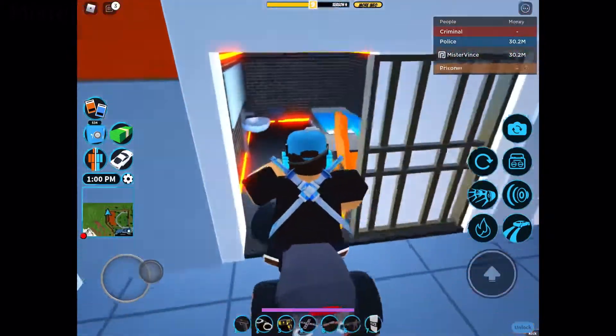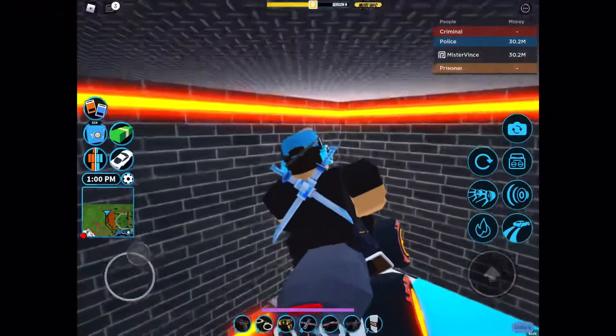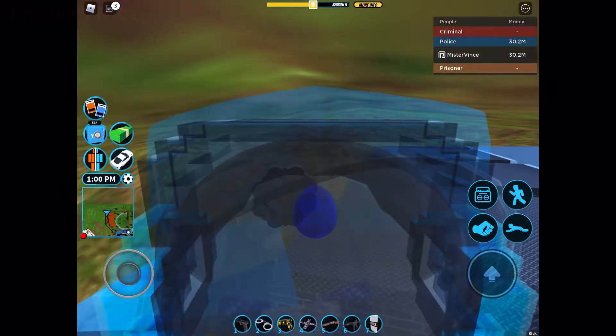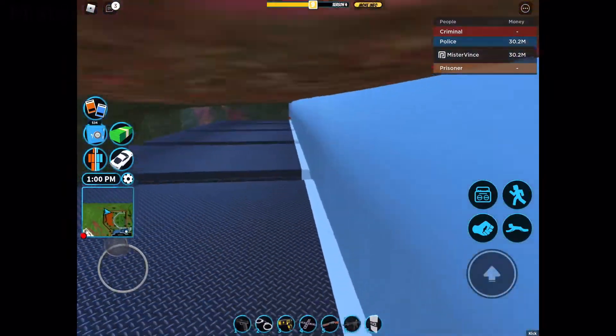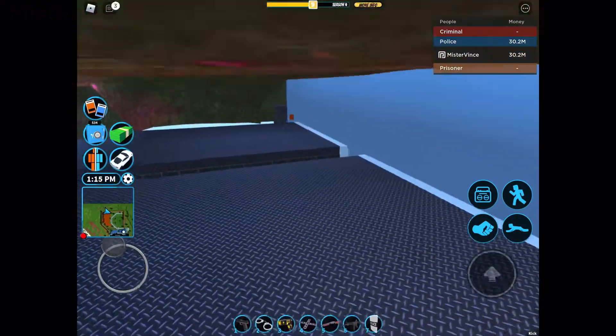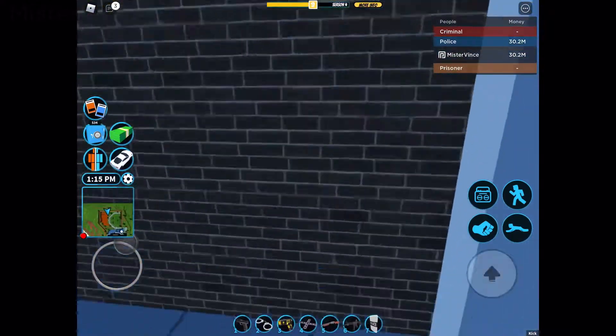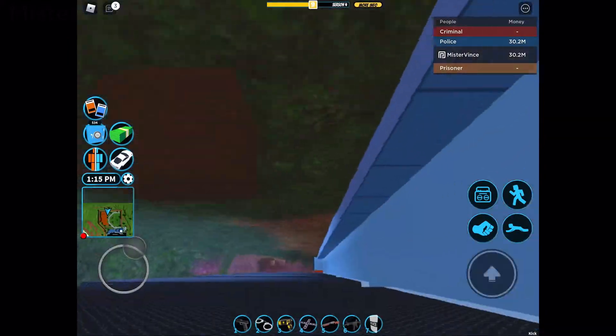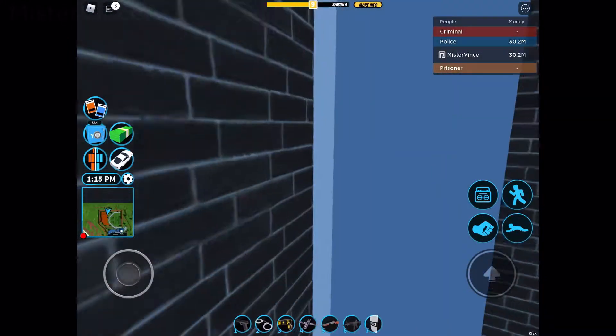We're just simply going to drive over here. Now, if you do not know, if you go to any prison cell - as long as it's in the basement of the prison with an ATV - you can glitch yourself there. If I'm not mistaken, you should be able to see it because I think there are still cells around the yard, so I think it's going to be there. If you guys look pretty carefully, you might see it.